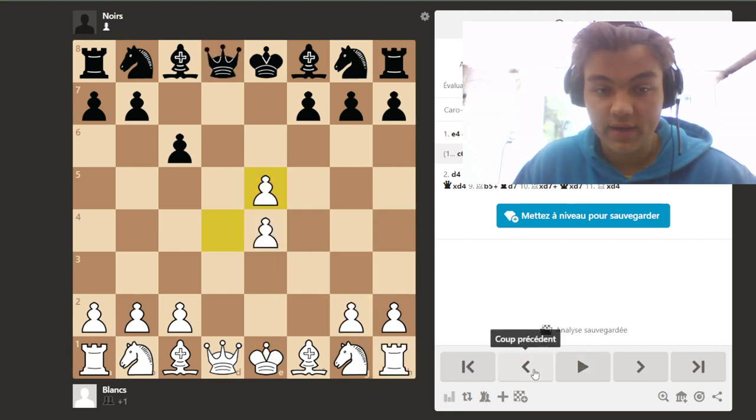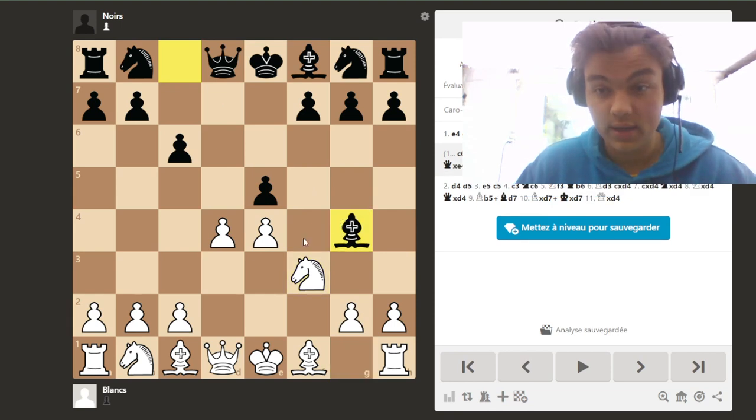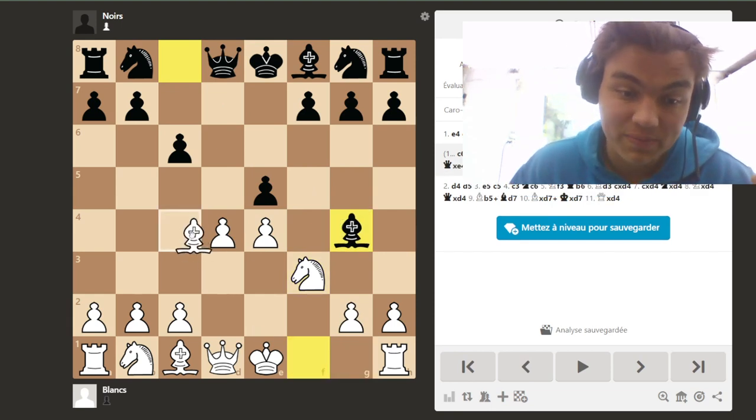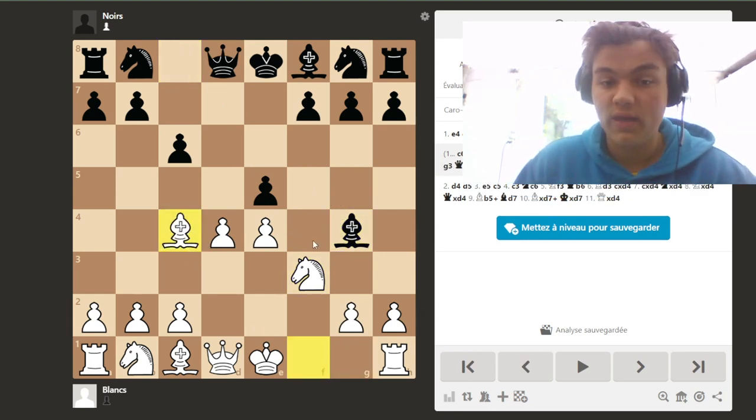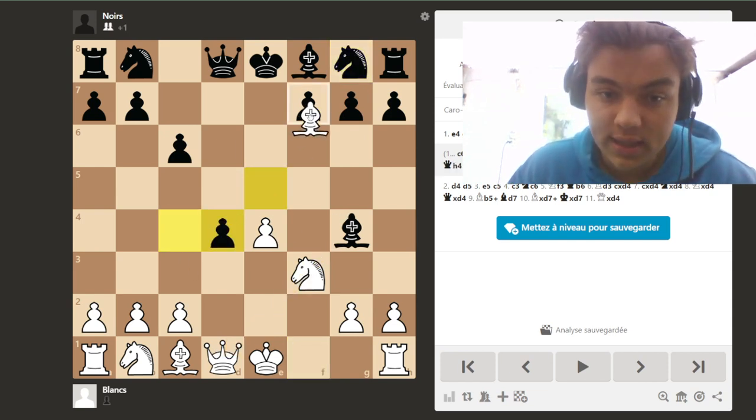So what White has to do in this position is play Nf3. Then the main line continues with Bg4, and now White has a very good move: Bc4, with the idea that if Black takes the pawn — because the knight is pinned — White can just take on f7 with check.